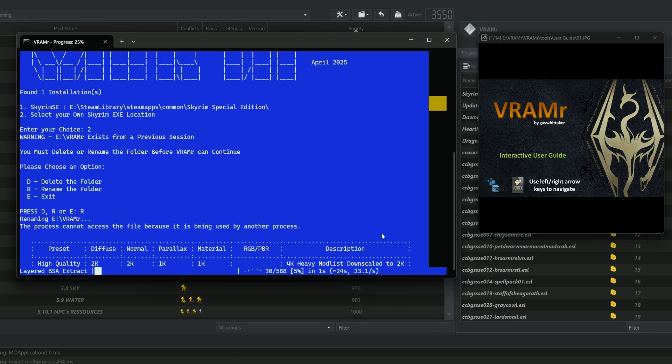Now that it successfully knows where the mod list text file is, it can figure out which mods it needs to analyze, extract, and then create a new output. This can take a little while, so we're going to let it do its thing and come back when it's complete.